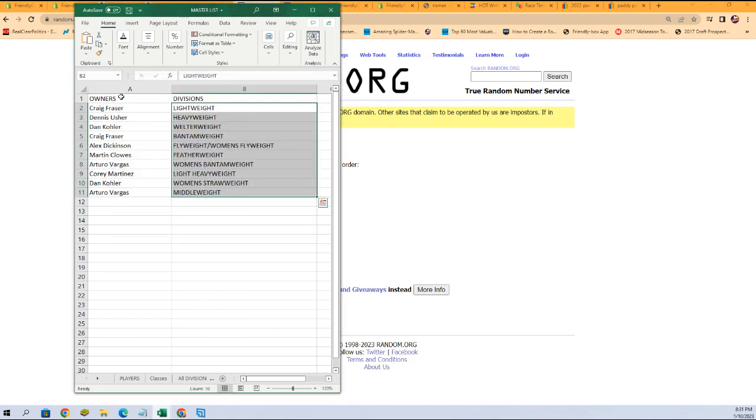That is our lineup for this break. Craig F, you've got the lightweight. Dennis U, heavyweight. Dan K, welterweight. Craig F, bantamweight — and so on down to Arturo V with middleweight. Any trades at all? Now is the time to discuss them in chat. I'm going to switch over to the other screen where the box is, add this list to it, and get ourselves ready to do this break.